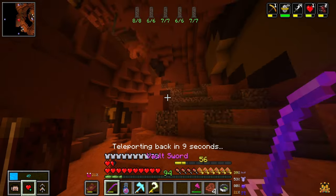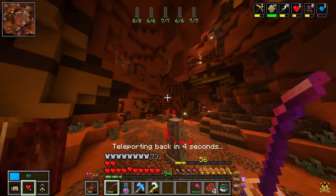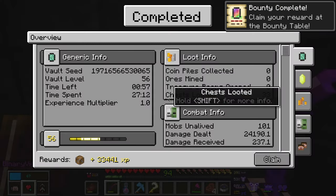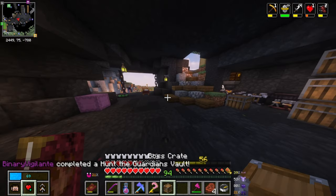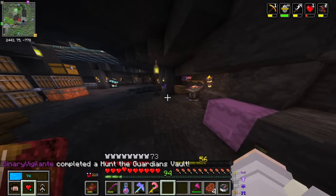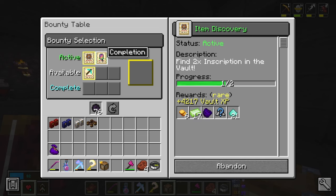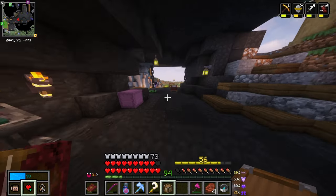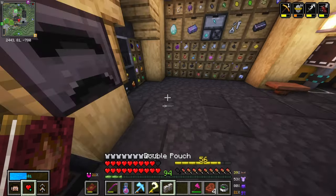Ladies and gentlemen, we did it. There was a lot of loot that I wanted to grab but couldn't. Bounty complete — there we go. 33,000 XP. We completed the vault, let's go. Let's go ahead and claim our reward. Complete Hunt the Guardians — does that mean I need to do it again? I need to do it again. Oh dear. Okay, we got this, we got this, and I am very, very happy for it.